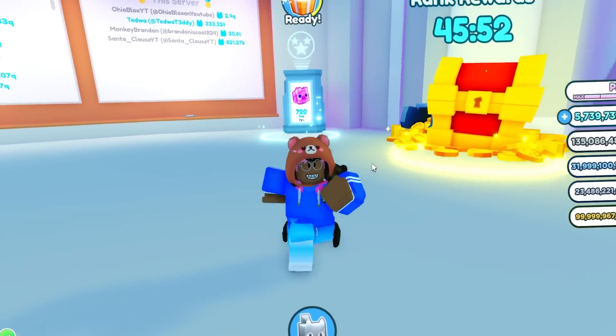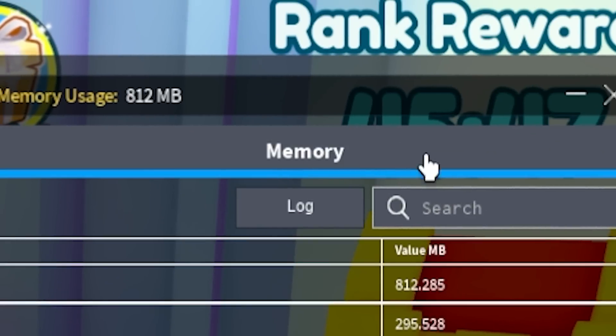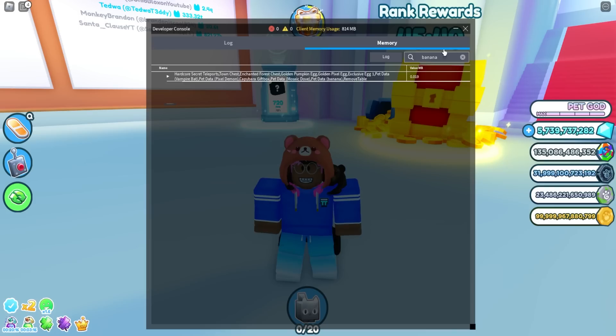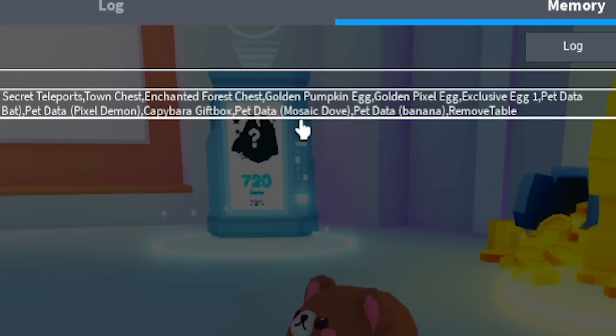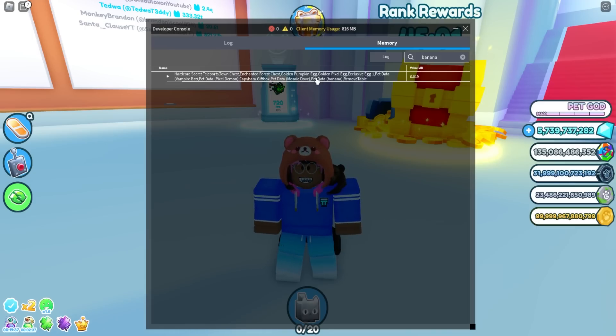What if we just check the game instead? If we go to memory and type in search, and just type in the word banana and press enter, we should see something with banana right here. I'm just realizing that there's a capybara egg and a mosaic dough which are exclusive, so maybe the banana pet isn't exclusive?